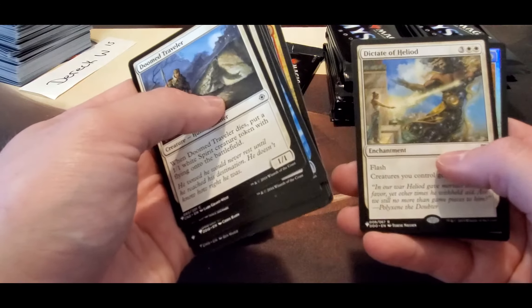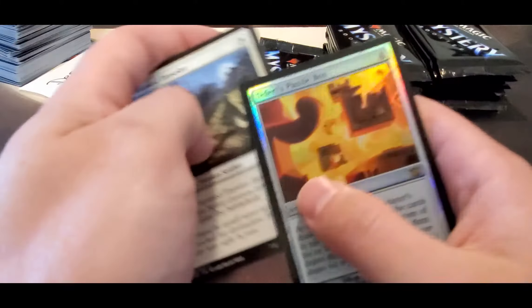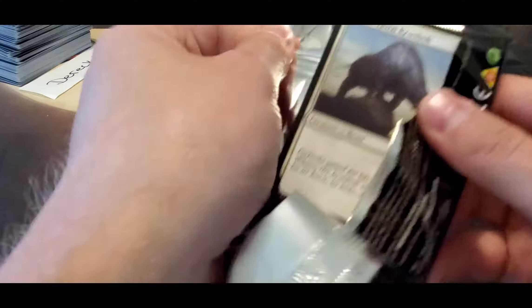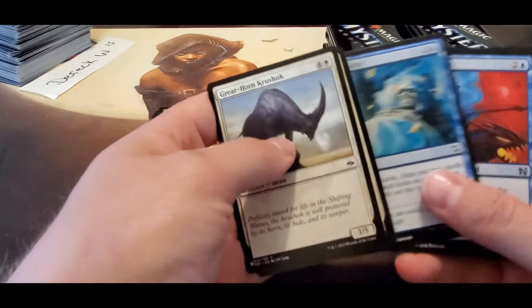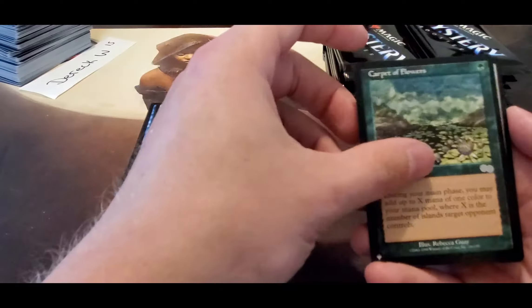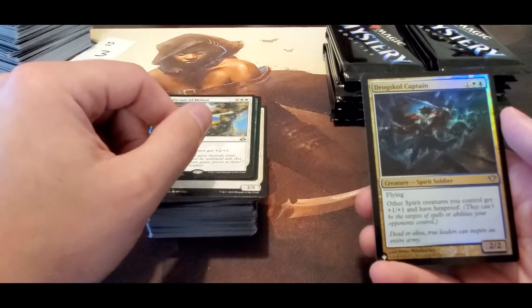Weathered Wayfarer, Vittariel Hilliard, Teferi's Puzzle Box — not bad, decent pull. We need something — Beast Within, Carpet of Flowers — decent pull, not bad at all. Another Dictate and a Captain.